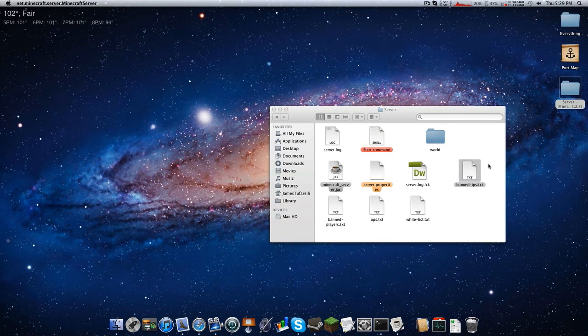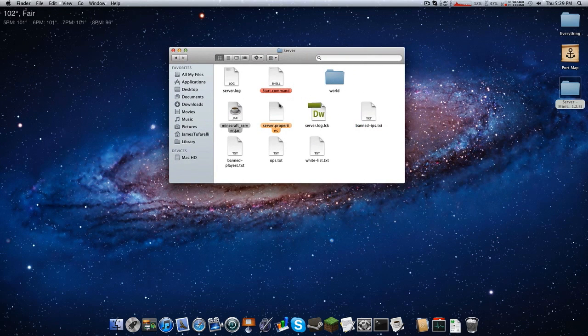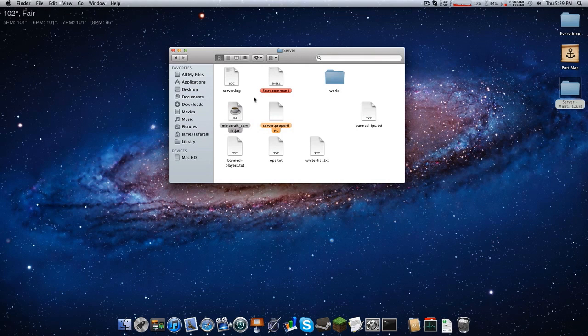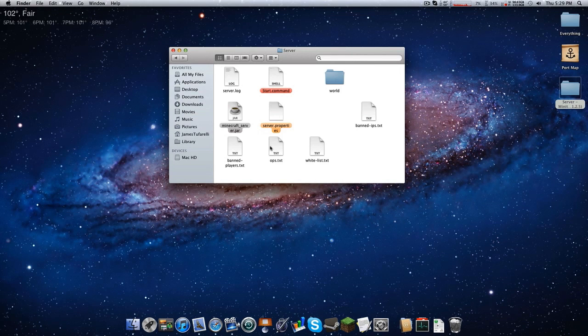To stop the server, go into the console and type 'stop' — it will save and shut down. To start it again, just double-click that start file again. Now, how are you going to give the IP to people? The IP address is not your Hamachi IP.